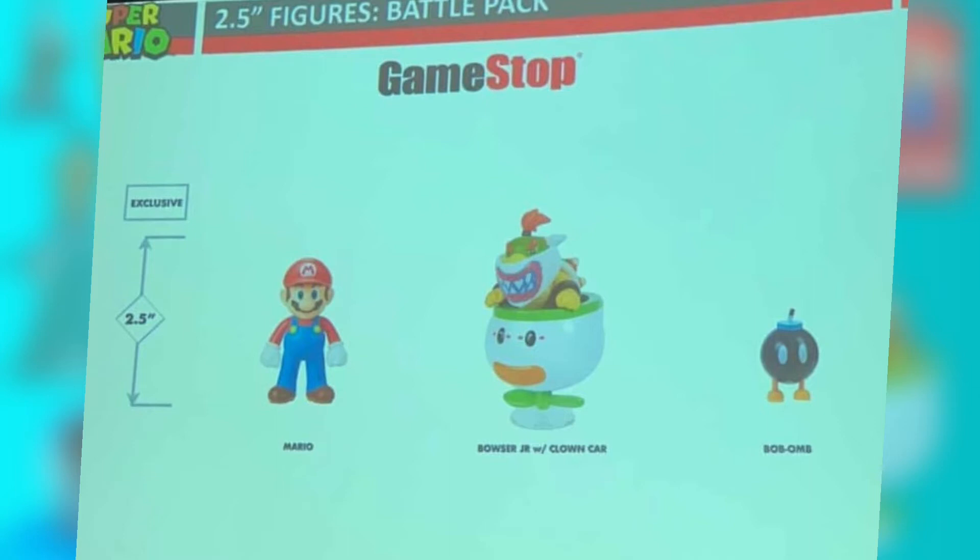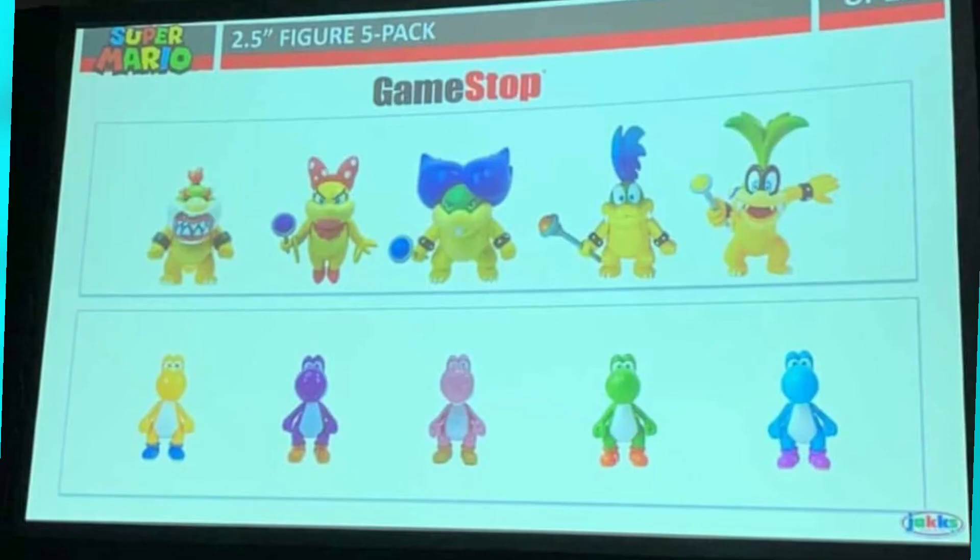Now let's go on to two 2.5-inch figure packs that are coming out. The top one is a Koopalings pack, which has Bowser Jr., Wendy, Ludwig, Larry, and Iggy — a very, very good pack with four Koopalings and Bowser Jr. This isn't the seven Koopalings pack that people were imagining, but we're getting five of these. They're all re-releases — none of them are new, but they're really good and rare ones.